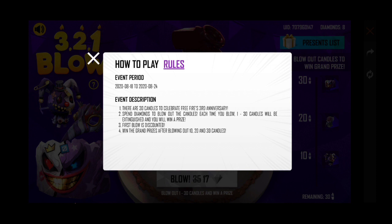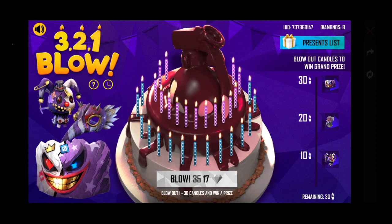Here you will get items with every blow, and the first blow is discounted. The grant prizes come after blowing out 10, 20, and 30 candles. At 10 you get a backpack, at 20 a mask, and at 30 you get the Glow Skin.